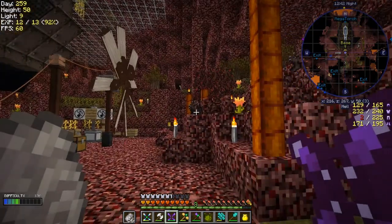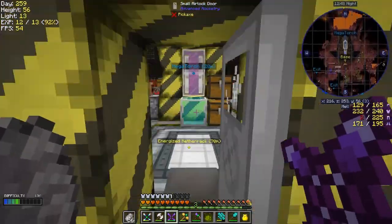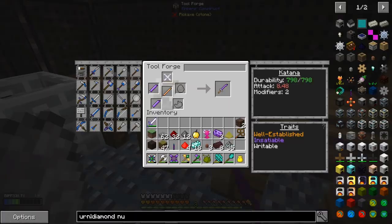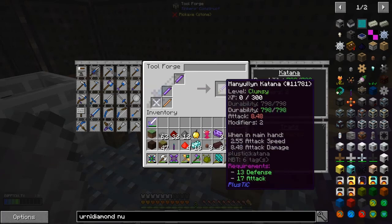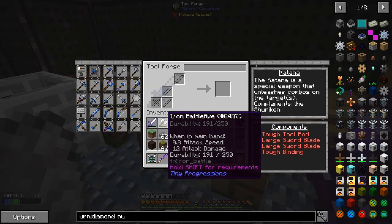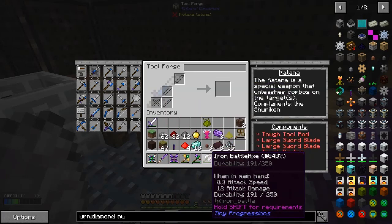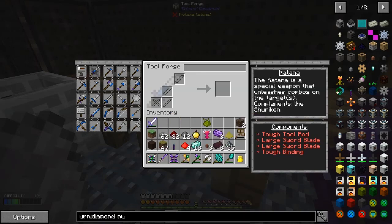Psycho Nightmare Mangle told me to make a sword. So let's go and make a sword - I've decided what I want to make. On the tool forge, I want to make a katana. If you look at this, it's got a 2.55 attack speed and 8.48 attack damage, so it's a pretty decent weapon. But another one here has 12 attack damage - the attack speed though is 0.8, so it's slow, whereas the katana is very fast.